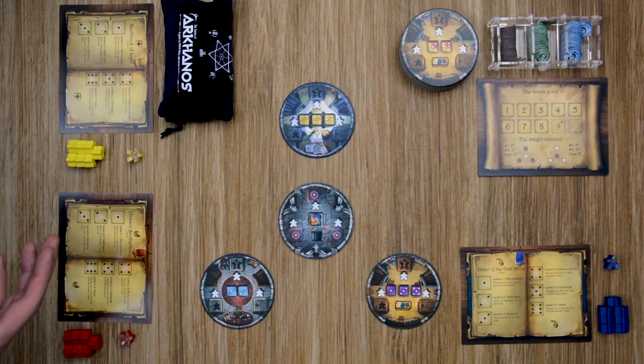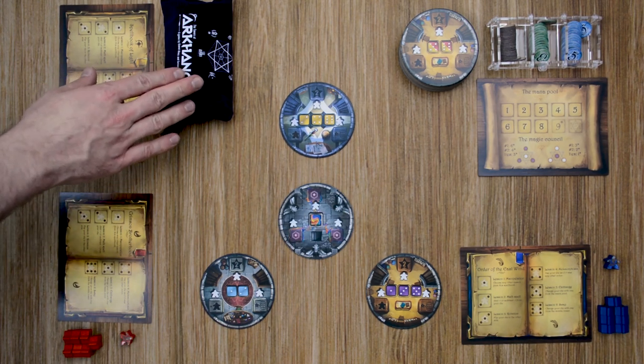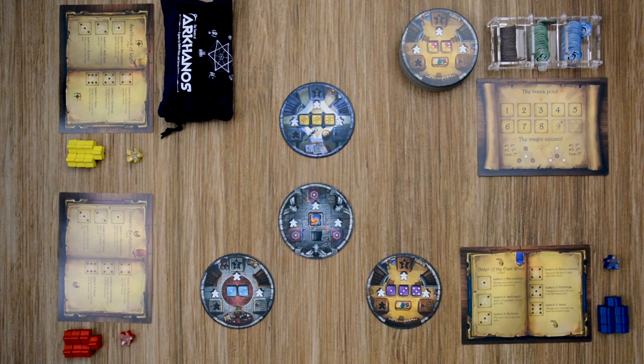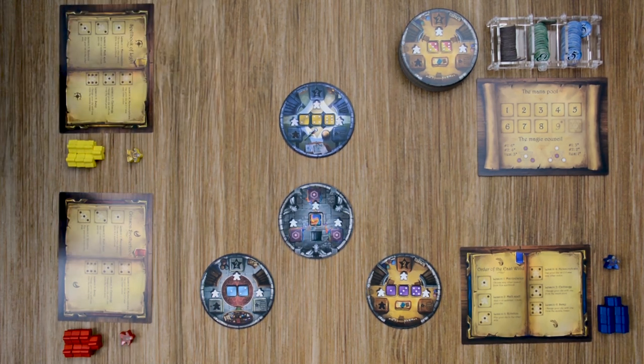The last thing before moving into the game is to choose a starting player — you can do this any way you want, such as having players roll dice with the highest going first, or simply choosing one. I'm going to have the yellow player start, so that player is going to randomly take a number of dice out of the bag based on the number of players. With a three-player game, we'll pull four dice out and give them a roll.